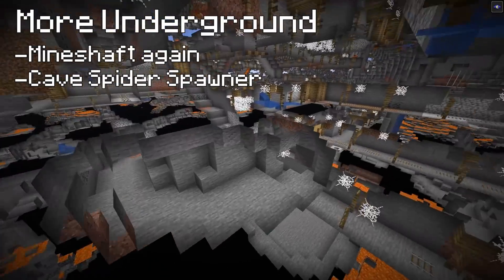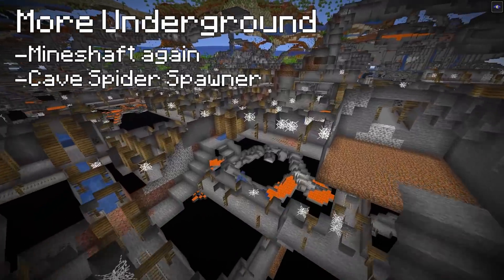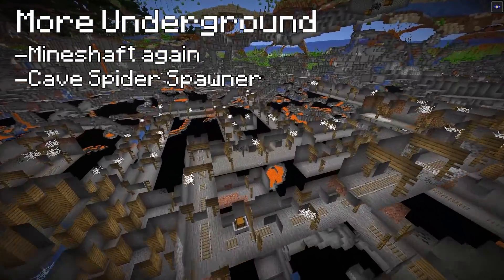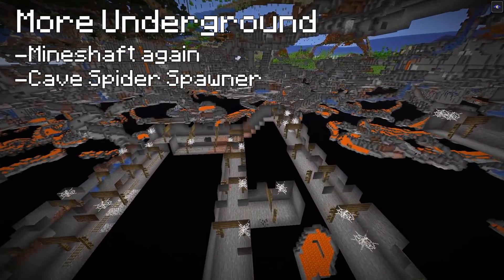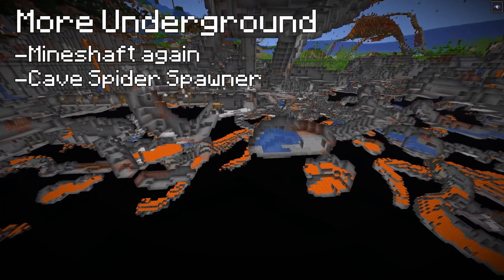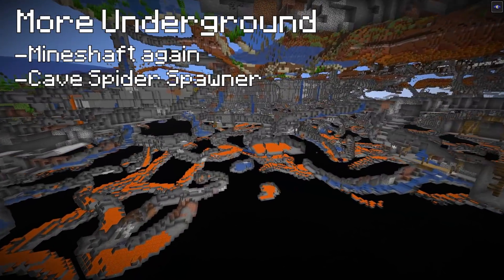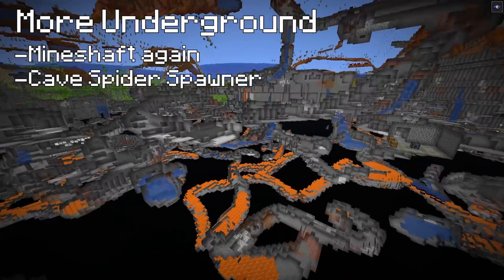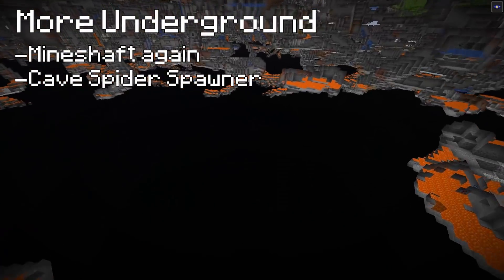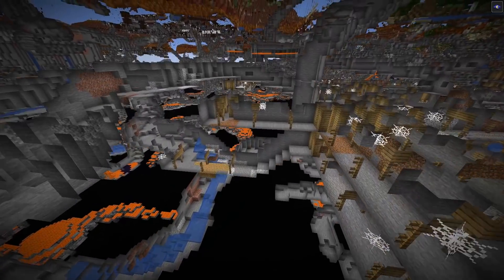We've got something going on over here - looks like another spider spawner right there. This one's quite a decent sprawling mineshaft as well, goes for days in every direction by the look of it. There are lots of ravines as well as you start to come under the ocean. But also at the same time, plenty of digging space for you to be able to do some branch mining - so you've kind of got the combo of everything.